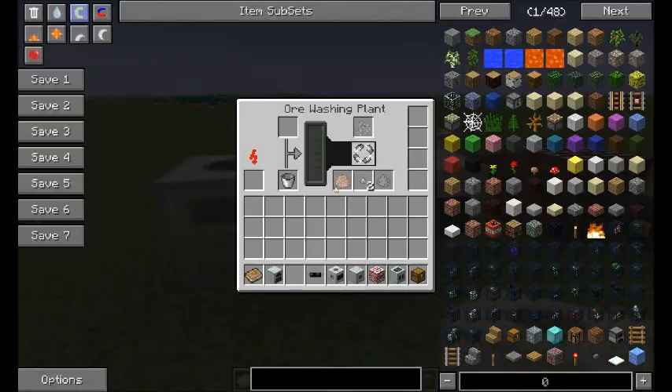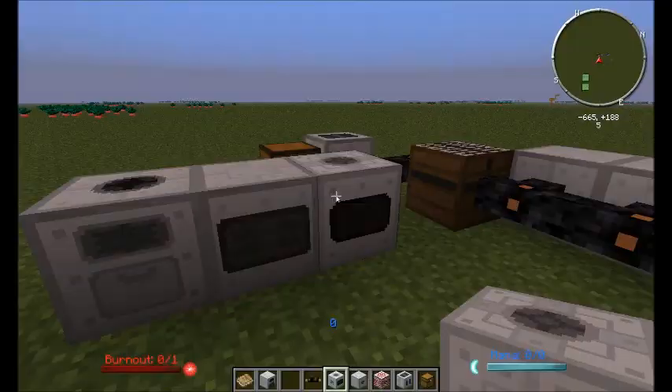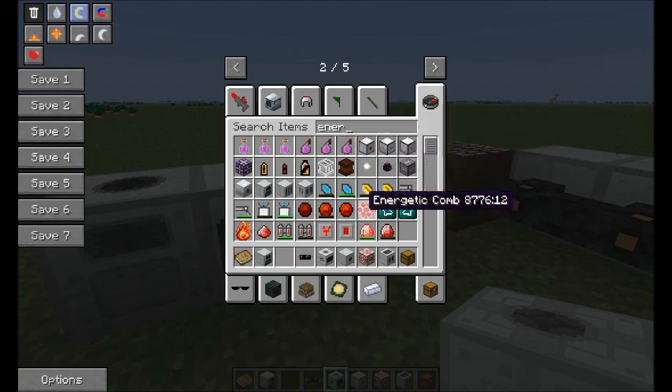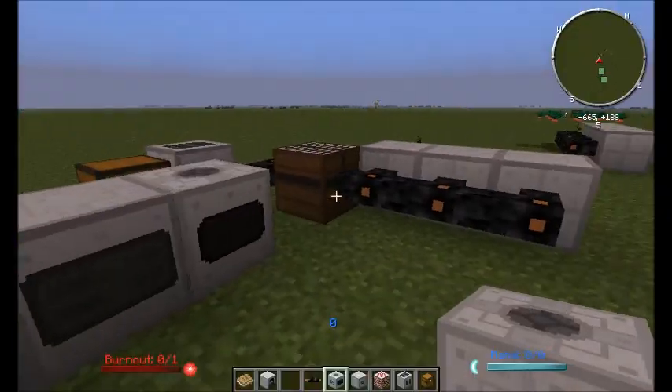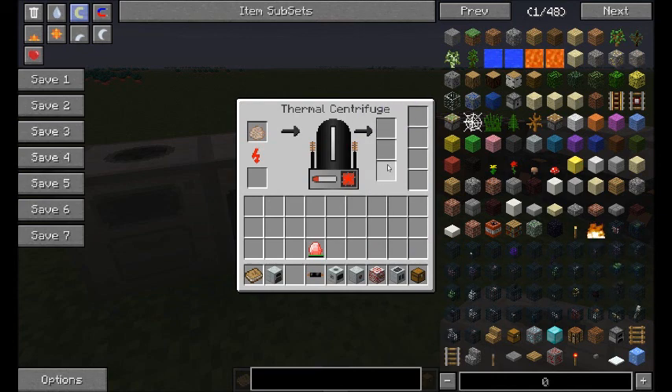Then you put your purified ores into the thermal centrifuge. It will probably run out of power — let me just stick in a new crystal. It will give you some iron, and I think it gives you tiny dusts of gold as well. So it's very much in the same way that GregTech gives you additional things for processing ores more. You've got a three-stage process, essentially.